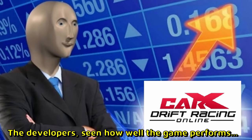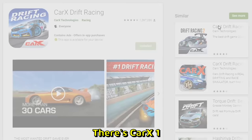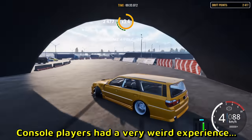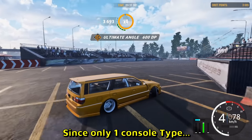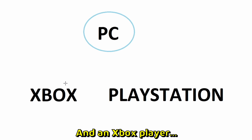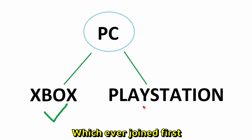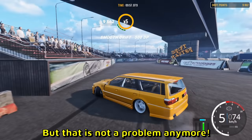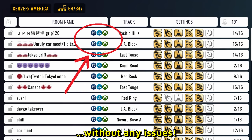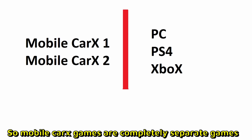The developers, seeing how well the game performed on mobile and PC, wanted to expand even more. Nowadays there are two mobile versions — CarX Drift Racing 1 and CarX Drift Racing 2. They also added console support for PlayStation and Xbox. Unfortunately for a long time, only one console type could join a server at the same time, so Xbox couldn't play with PlayStation players and vice versa. But that's not a problem anymore — they recently fixed this issue, so PC, Xbox, and PlayStation players can all play in the same servers. However, both mobile versions are still unable to play with PC or console players, so mobile CarX games are completely separate.